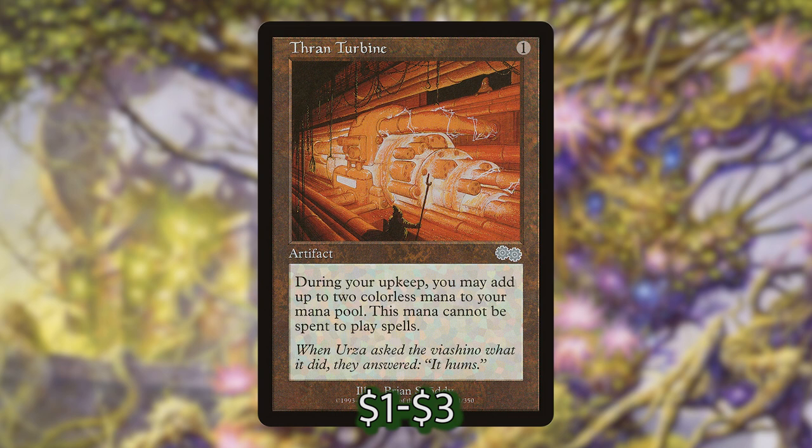The last mana rock I want to mention here is one I haven't ever played before — it's Thran Turbine. Thran Turbine is an artifact for 1 and it says at the beginning of your upkeep you may add 2 colorless mana, but you can't spend this mana to cast spells. This sounds really bad in a lot of cases, but fortunately in this deck Svella is most useful for her activated abilities, which means we can get that 2 mana into our mana pool and spend it immediately along with 1 other mana to tap Svella and make a mana rock — so it really only costs us 1 mana and we're getting that mana back immediately before our turn even starts.